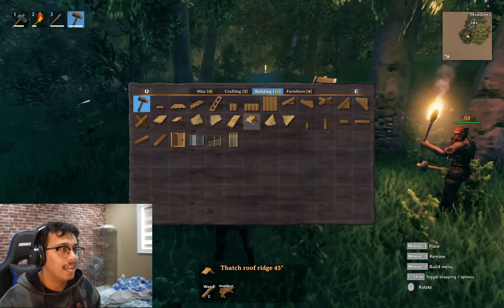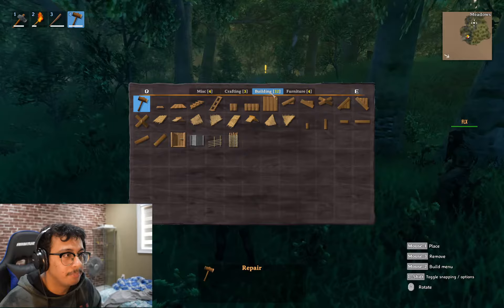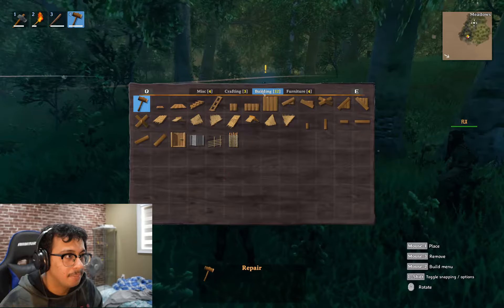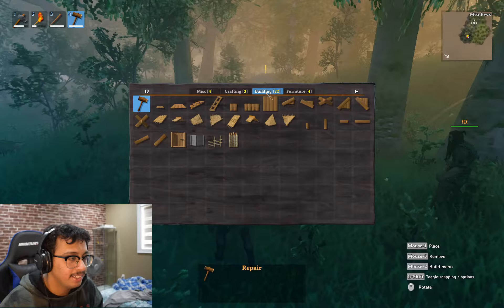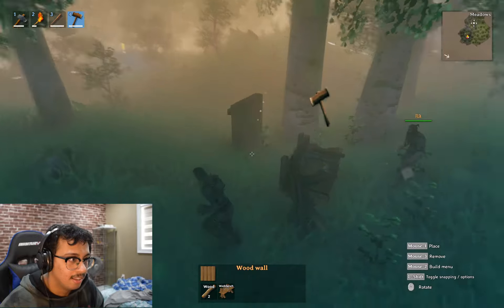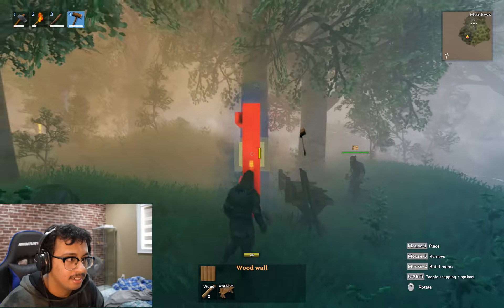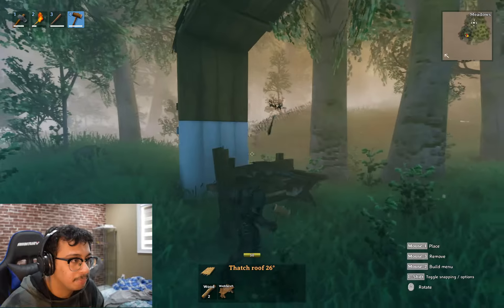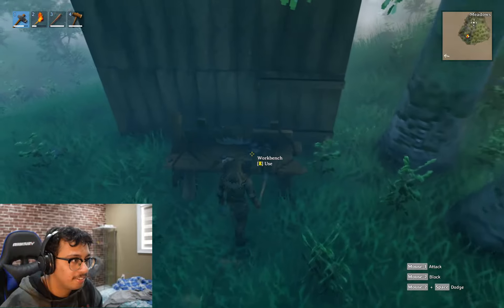How are we going to make a house? Go on the hammer and go on the building option. Press right-click, then go on building — there's walls and everything. I'm placing my first wall down here. Then you place a wall on top, it has a roof over it. Now it says it's too exposed. Oh, we can use it now!